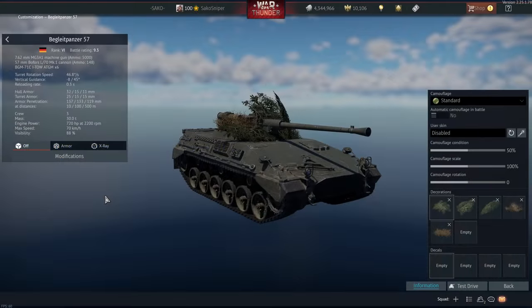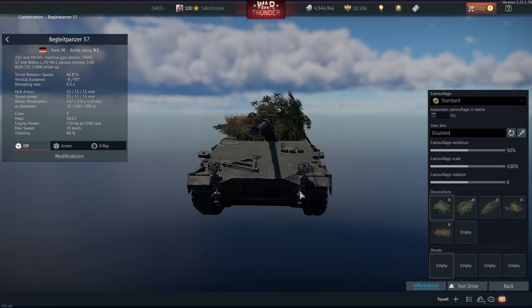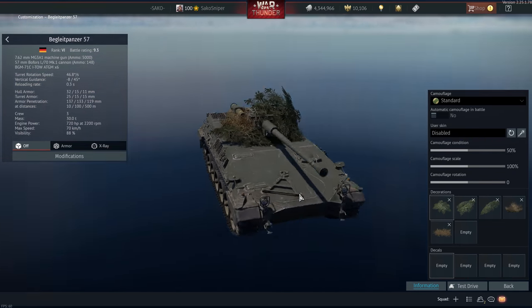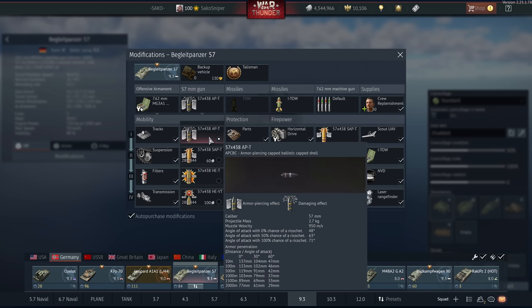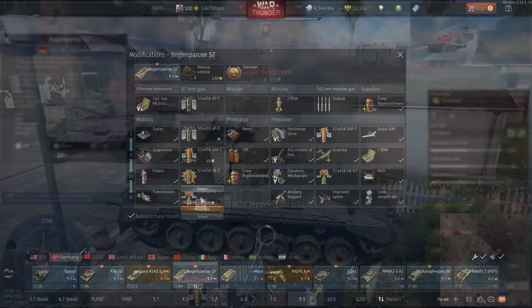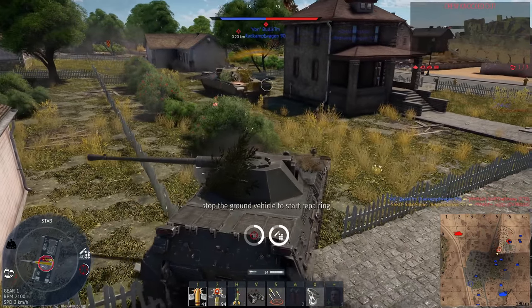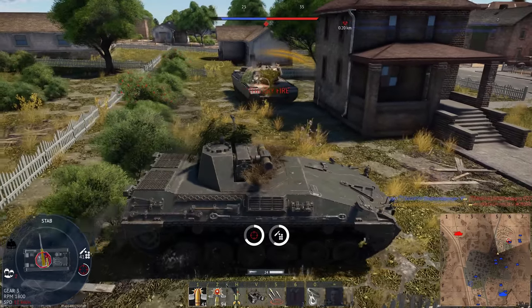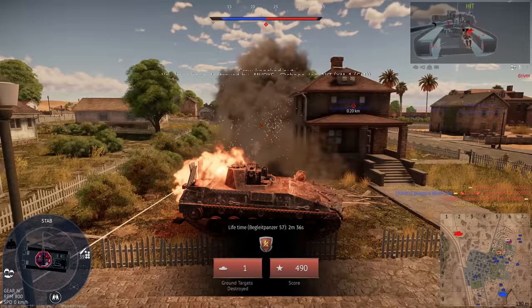We then have the Begleitpanzer 57 — this is an excellent vehicle located at battle rating 9.3. We've got a fast-firing 57mm autocannon with 4 different types of ammunition: a solid shot APC-BC round great for going through the sides of enemy tanks, a SAP shell with more explosive filler, and a high explosive variable time fuse shell that allows you to target low-flying helicopters and planes. This makes the Begleitpanzer, in my opinion, one of the best all-round tanks in the game.